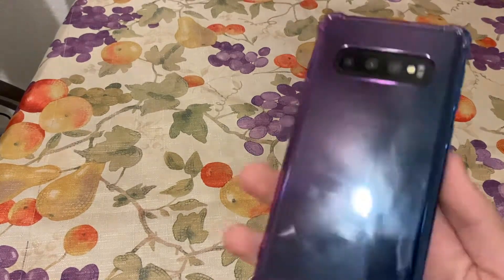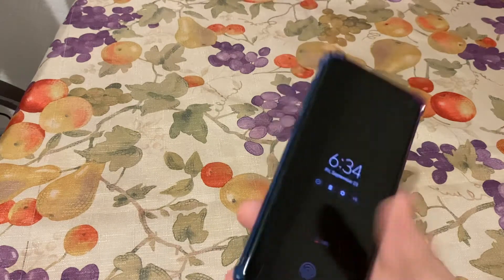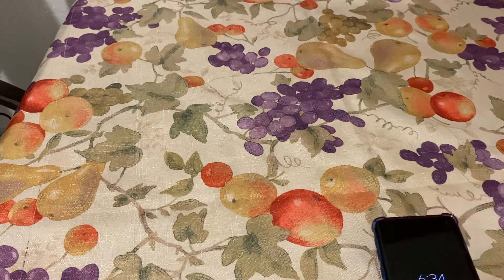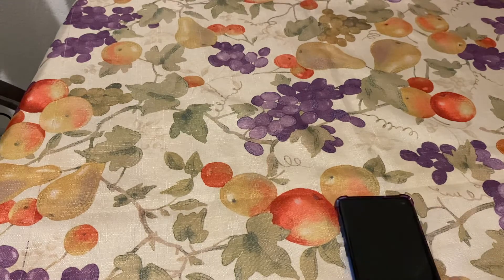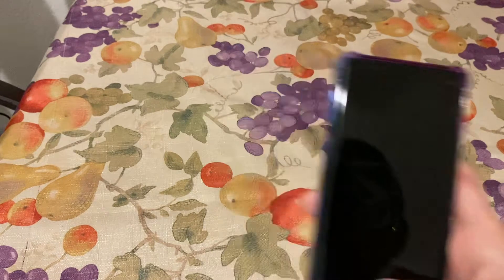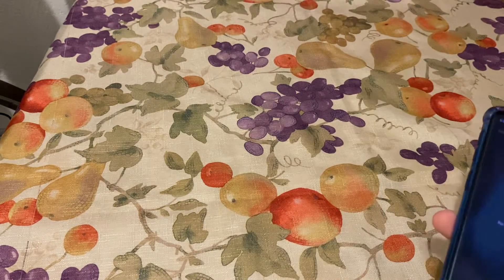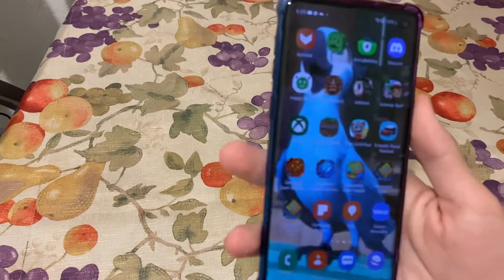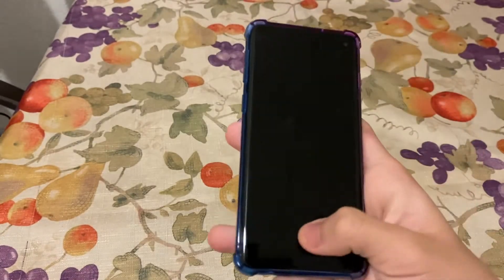Here it is — I also got a case with it. The S10 actually has a lot of colors but this one is black. I actually still like this phone. It has face unlock and a fingerprint scanner.